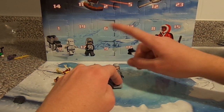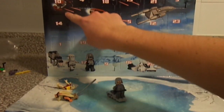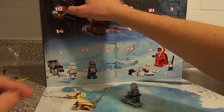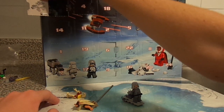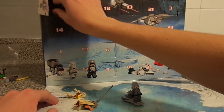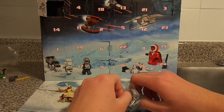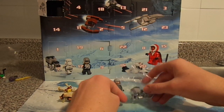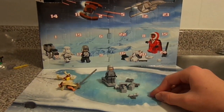Day 10 is up here. You can't even see it, right there. I guess General Veers gets a new puppy — a robot puppy. It is actually the AT-AT mini model, which doesn't look very impressive, but we shall see.